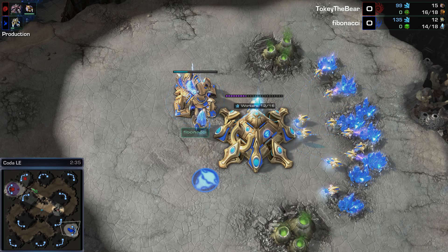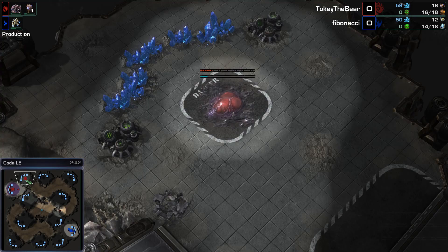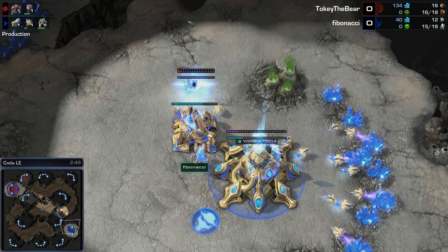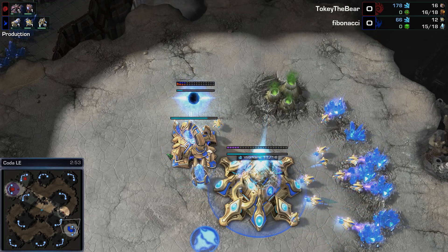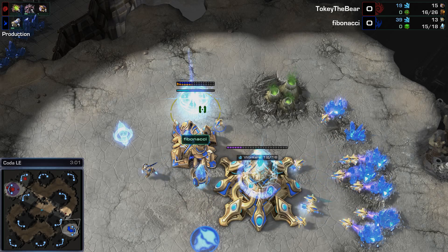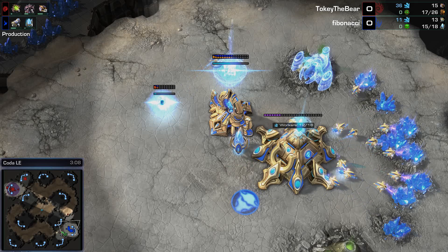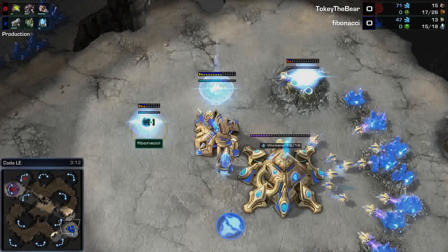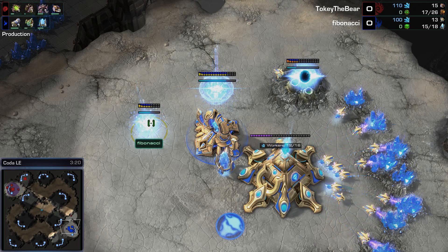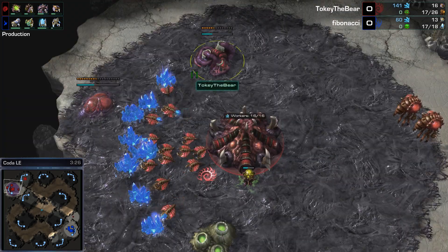Hatch first is not something we saw a lot in Heart of the Swarm just because Cannon Rushing was such a strong thing for Protoss. However, Fibonacci has not scouted his opponent whatsoever. No Mothership Cores either. We're also missing Adepts — Adepts don't exist. Disruptors do not exist. Lurkers are not around, and no Ravagers either for Zerg. Vipers are around, Ultras obviously still exist. Corrupters don't have the Caustic Spray ability. We'll go ahead and mention the differences as they become relevant to this game.